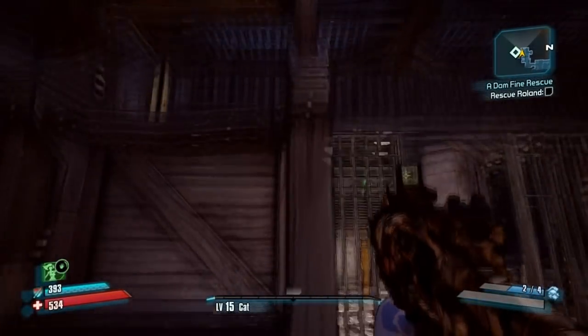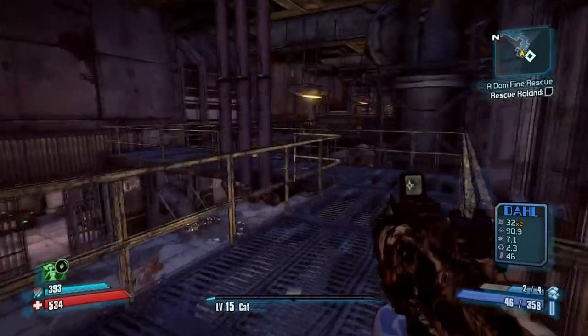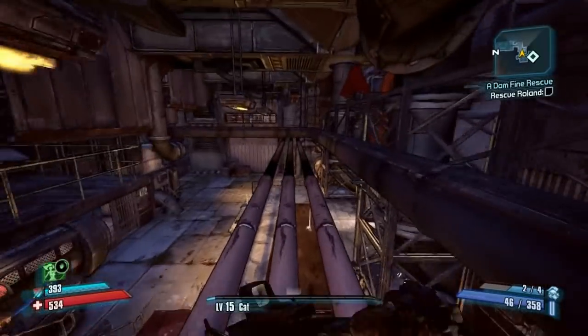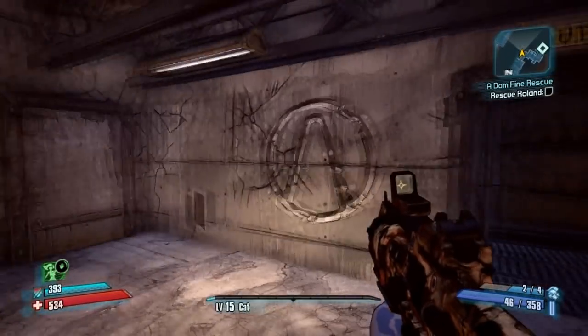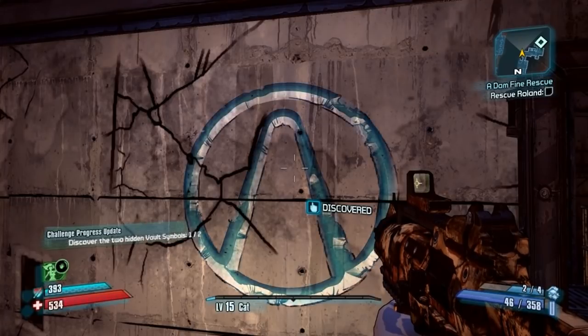To find the first vault symbol, stand in front of Roland's cell, climb up the ladder to your right, and follow my path.